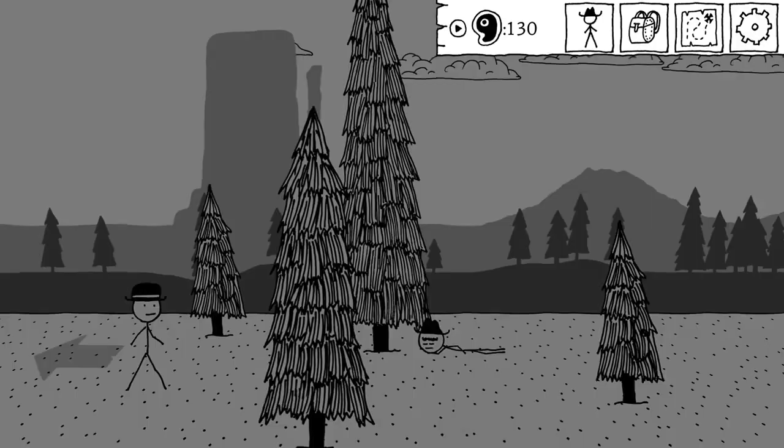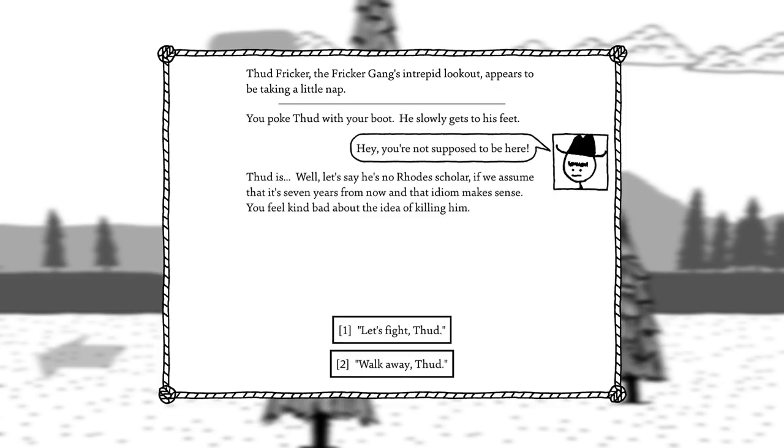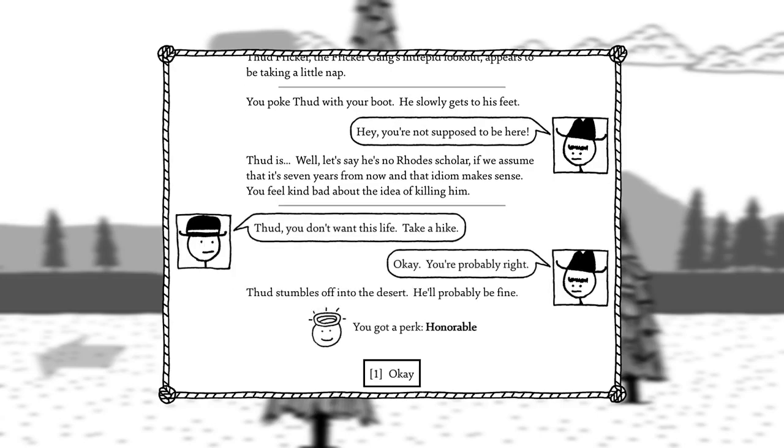And the final one is the Fricka's Gang. Thud Fricker, the Fricker's Gang Intrepid Outlook, appears to be taking a little nap. Wake him up. You poke Thud with your butt; he gets to his feet. 'Hey, you're not supposed to be here.' Thud is, let's say, no road scholar — assuming that idiom makes sense seven years from now. You feel kind of bad about the idea of killing him. 'Walk away, Thud. You don't want this life. Take a hike.' 'All right, you're probably right.' Thud stumbles off into the desert — you'll probably be fine. You got a perk: Honorable. Honorable options will be available in some situations — you've got a strong moral compass and an accurate ethical protractor.